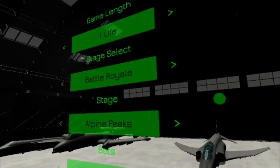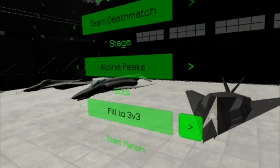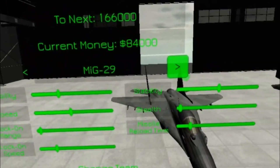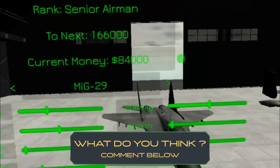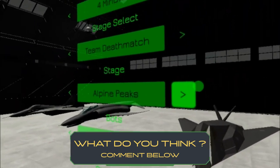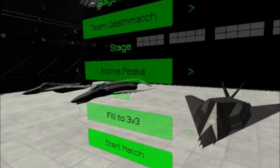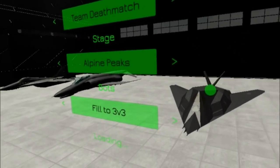So what I'll do this time, I'll change that over to Team Deathmatch. We're in the hangar here. You can easily change planes between the different ones that you have. I've picked the MiG-29. I've only got three planes unlocked at the moment, including the one I started with. Here we go — Team Deathmatch, four minutes gameplay, three on three.